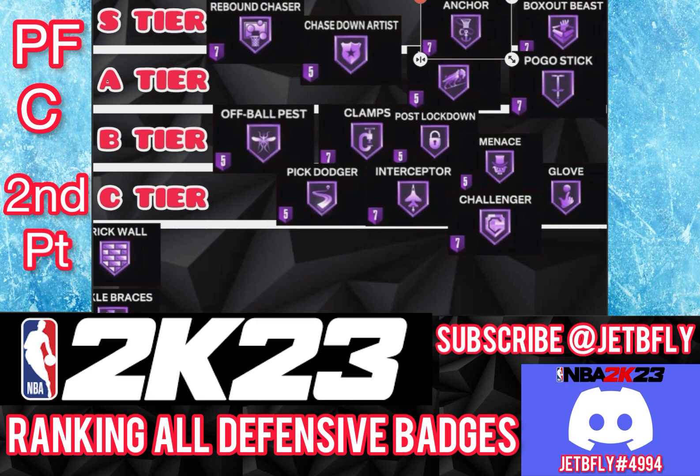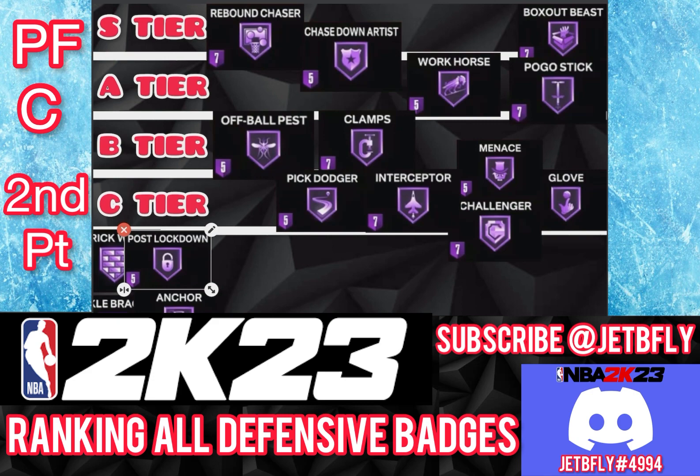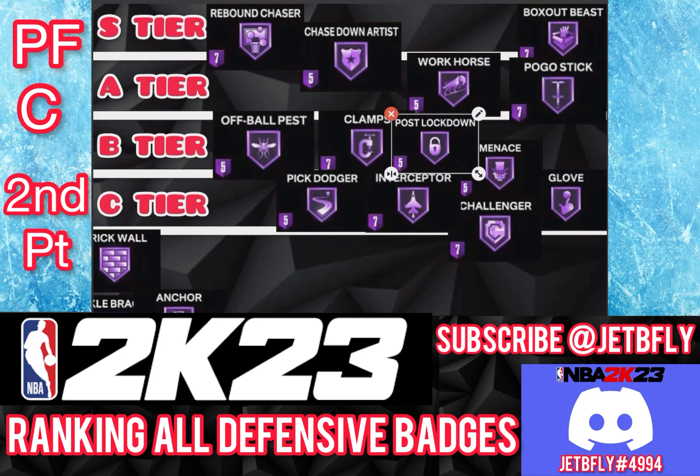The next badge is Post Lockdown. Post Lockdown is a good badge, but bigs don't really post up that much — players run in teams. It's not ideal for a squad to have a player post up. I wouldn't put Post Lockdown that high. If your team is letting you post up, go right ahead — I'd put it on A tier or B tier. But you don't need it on a high level.